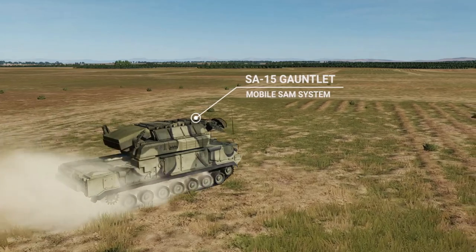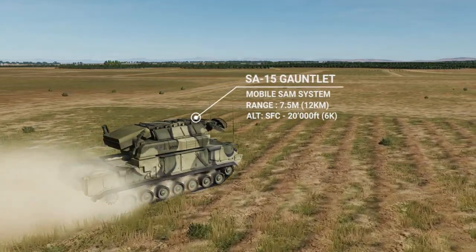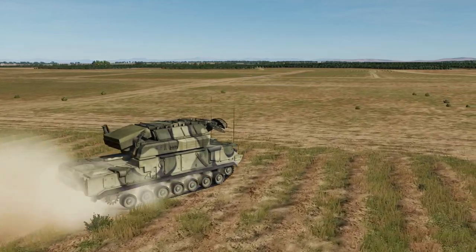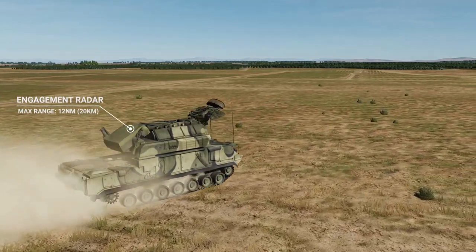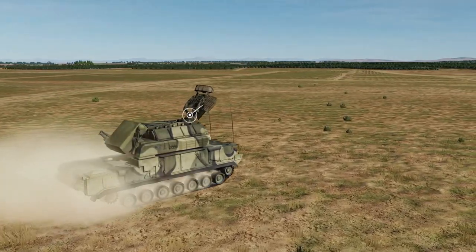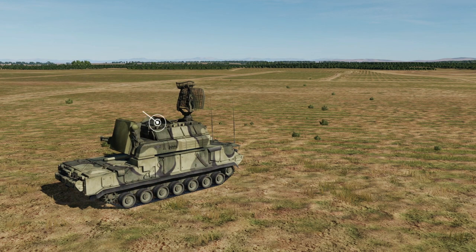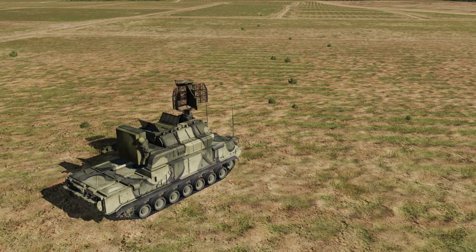The SA-15 Gauntlet is a mobile SAM system. It has a range of about 7.5 nautical miles and an altitude of about 20,000 feet for its missiles. It consists of three parts: the engagement radar, which has a max range of about 12 nautical miles; its acquisition radar, which has a range of about 16 nautical miles in DCS; and of course, the nasty little missiles — eight of them — with radio command guidance and RF proximity detonation to ruin your day.